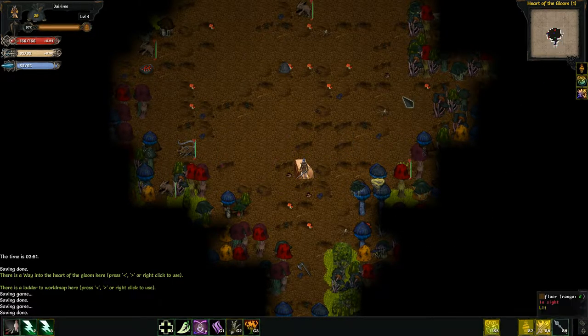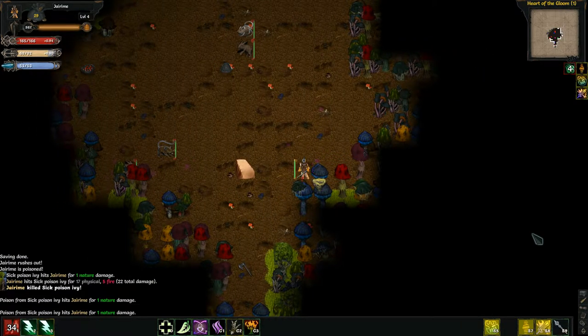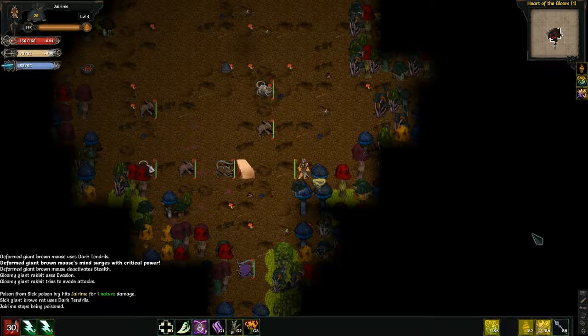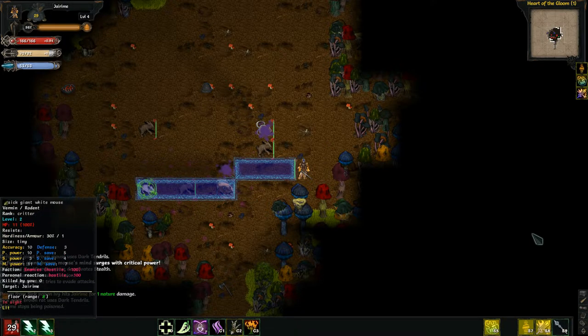And over to the side here, we have Sick Poison Ivy. Let's take care of that first. That's what I want to... Oh, this is not good. Let's see where I can go — that might help. This is a good opportunity. Let's see if I can zap all three of these.